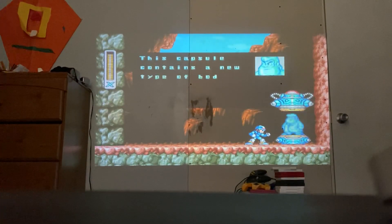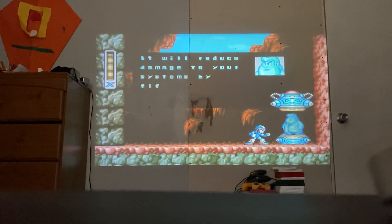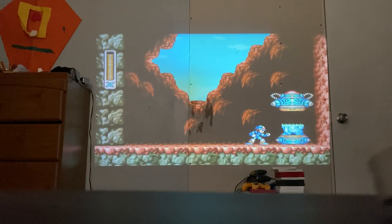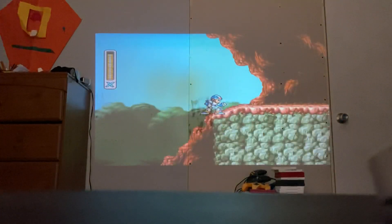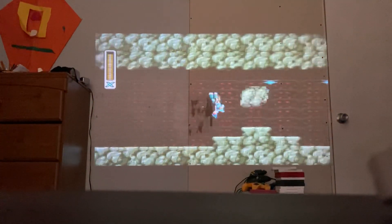This capsule contains a new type of body armor. It will reduce damage to your systems by 50%. Cool, thanks Dr. Light. So I just step in the capsule and it's an upgrade — it basically halves the damage you take. Every time you take damage, it halves it — like half, 50%, it takes 50% away.